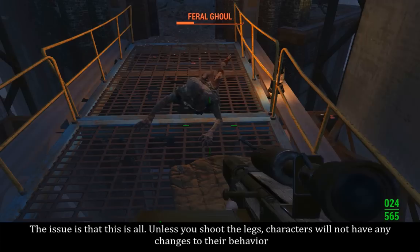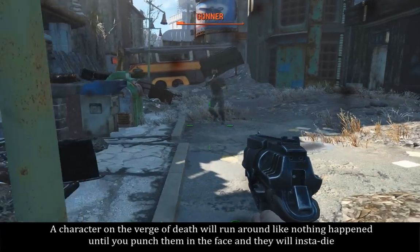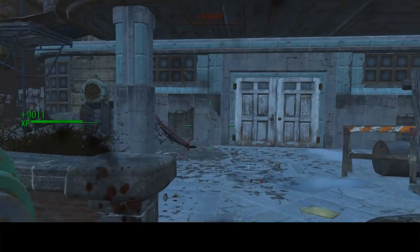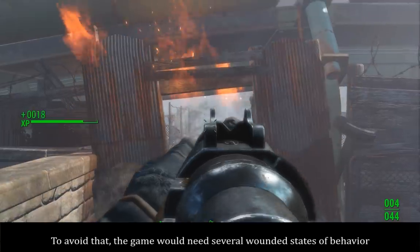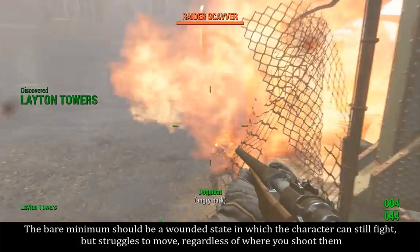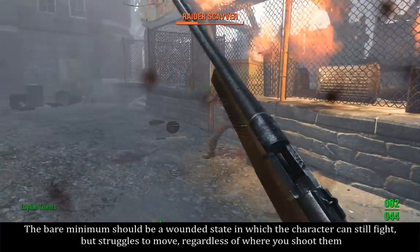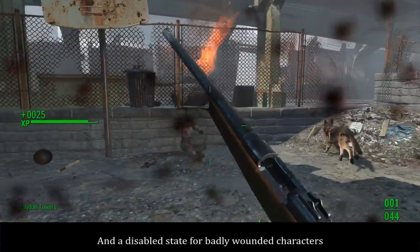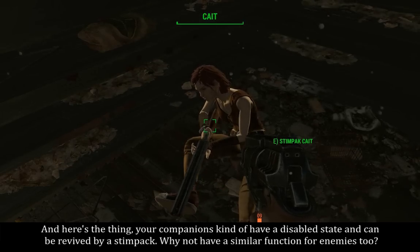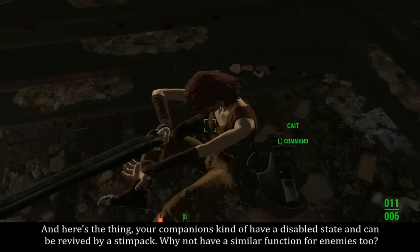The issue is that this is all. Unless you shoot the legs, characters will not have any changes to their behavior. A character on the verge of death will run around like nothing happened until you punch them in the face and they will instantly die. To avoid that, the game would need several wounded states of behavior. The bare minimum should be a wounded state in which the character can still fight but struggles to move, regardless of where you shoot them, and a disabled state for badly wounded characters. Your companions actually have a disabled state and can be revived by a stimpak — why not have a similar function for enemies too?